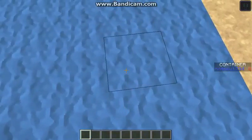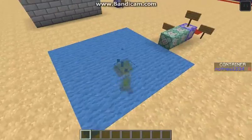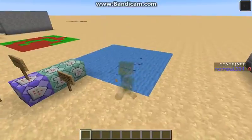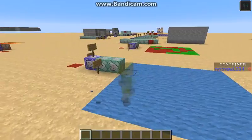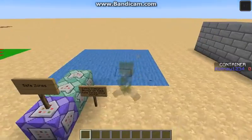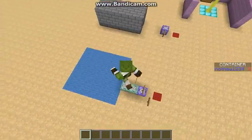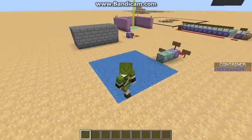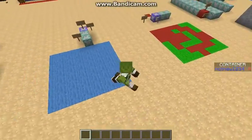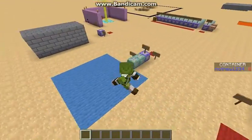If you walk on it, look — you turn invisible. You can walk around as much as you like, but if you walk out of it you go back to normal. Go back in, you're visible; go back out, you're not. You can use this especially for PvP servers — certain areas with certain blocks that detect and give you effects like invisibility or blindness.